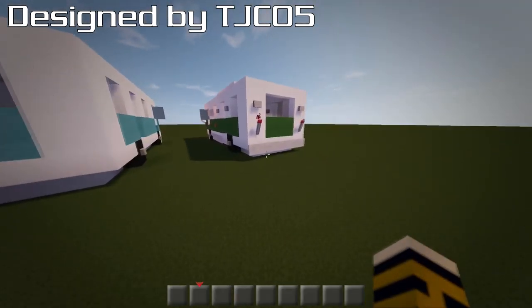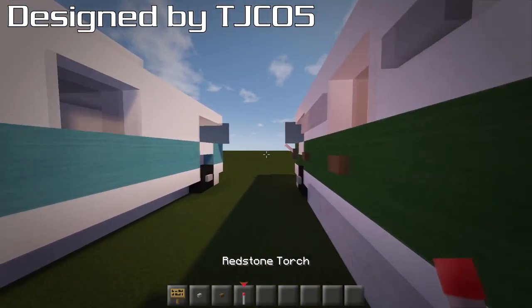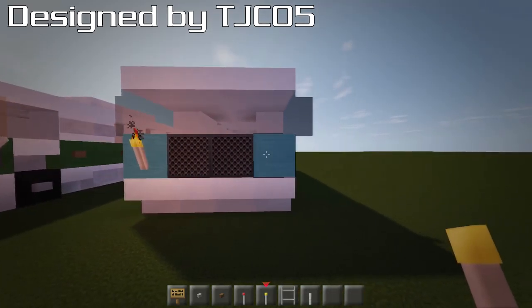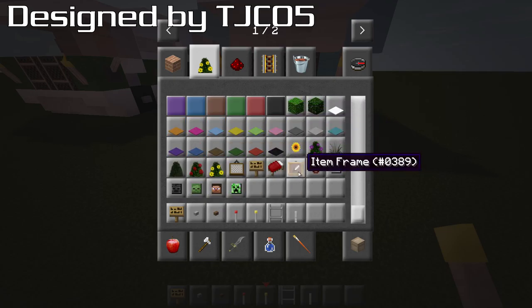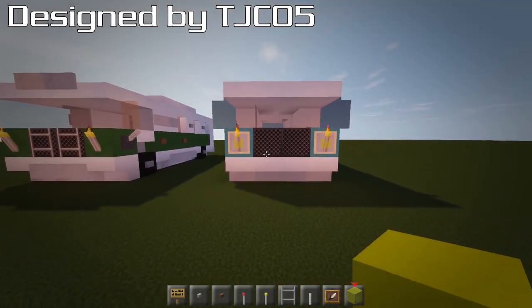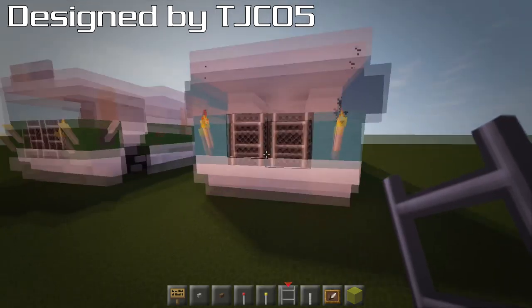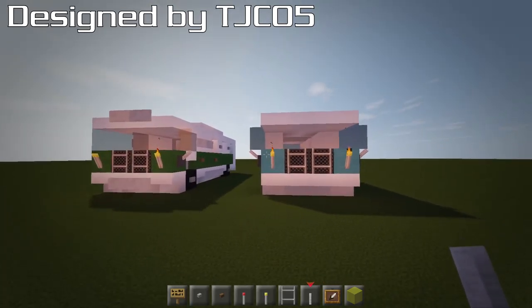Now we're going to grab signs, normal buttons, wooden buttons, redstone torches, normal torches, a ladder, and levers. For the front, I put on torches — this is something I've learned from Huntington — it makes it look like headlamps. You can also use item frames with your stained blocks in them, which looks a lot better, but it depends on how much lag you're getting since item frames do cause lag. Grab your ladders and put these on the front — you'll need to sneak-click. With your levers, put those underneath the mirror pieces to make it look like it's got wing mirrors.